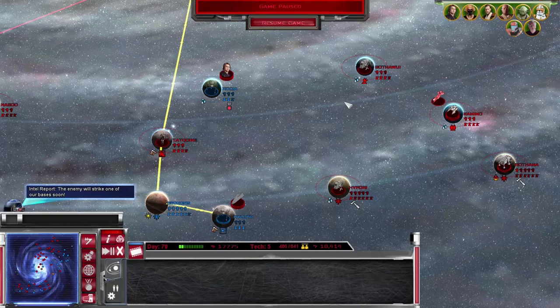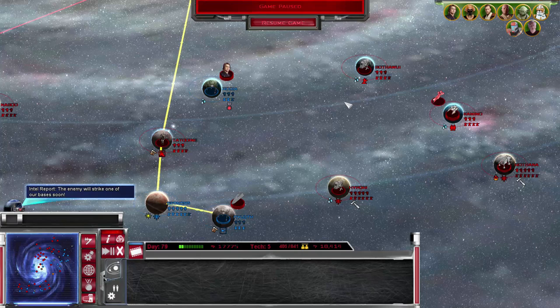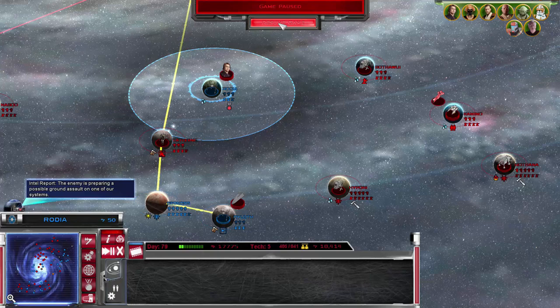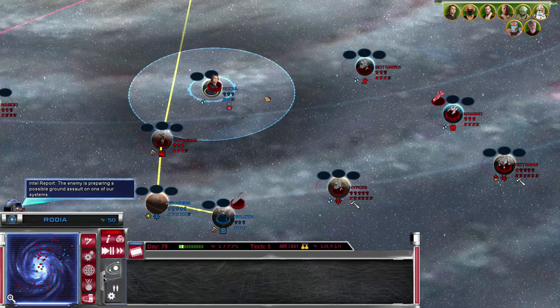That is going to wrap up this episode of Republic at War. In the next one, I've got to do some arranging on the ground forces and get a couple of good battle groups. Actually, we could take Rodia — let's take Rodia first before we end this. Let's begin the assault. Hopefully we can take this without too much fuss. We need to figure out where their power supply is so we can take this quickly and easily, because those big defensive turrets are going to be a pain.